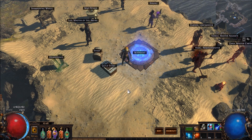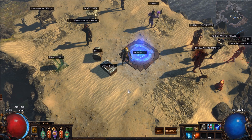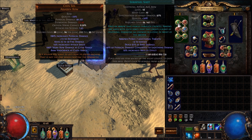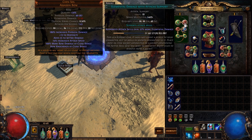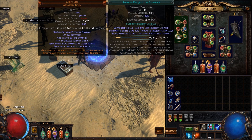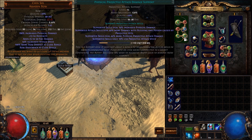Hi guys, I wanted a bit of help with my build — I need ideas because it's not working very well. I'm currently using a chin sul setup, I'm using shrapnel shots, elemental damage with attack, increased crit damage, added fire damage, slow projectile, and physical projectile attack damage.